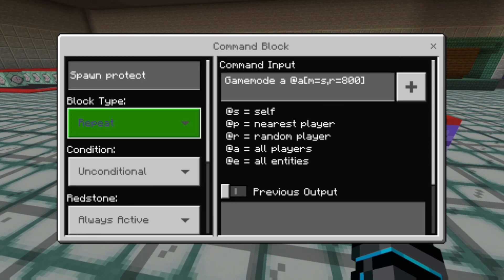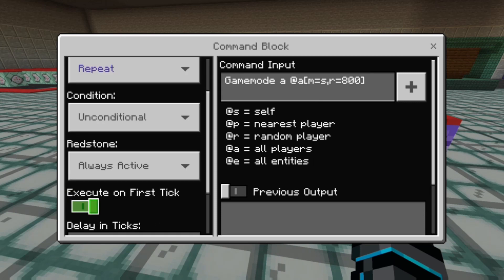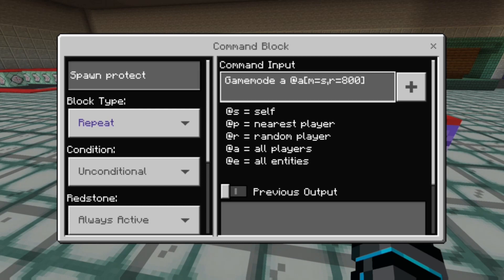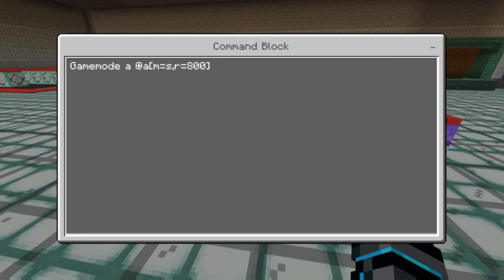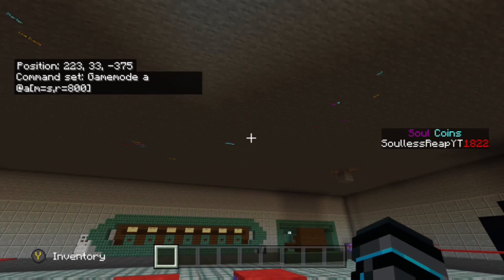What we're going to do is have a block type command block on repeat. The condition is going to be unconditional, the redstone is going to be always active, it is going to execute on the first tick, and delaying ticks is going to be zero. In the command input, we're going to put: gamemode a @a[mode=survival,r=800]. What this is doing is putting everyone in game mode adventure — everybody in the radius of 800 blocks who are in survival mode. So when they come into spawn within 800 blocks of this command block, it makes sure they are in adventure mode, so they can't break anything.